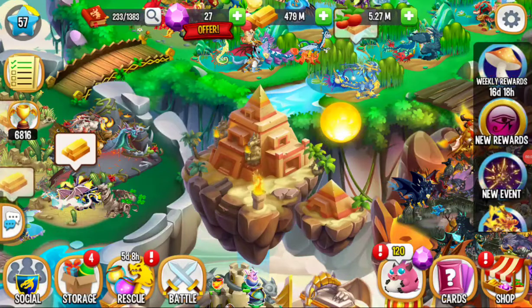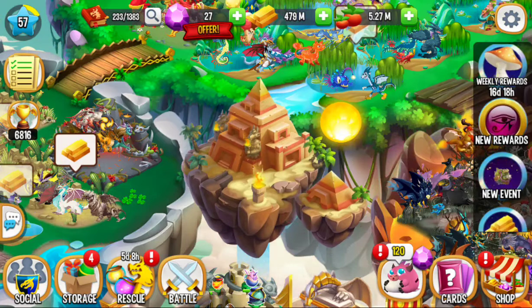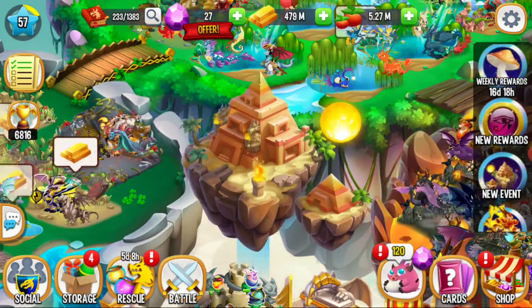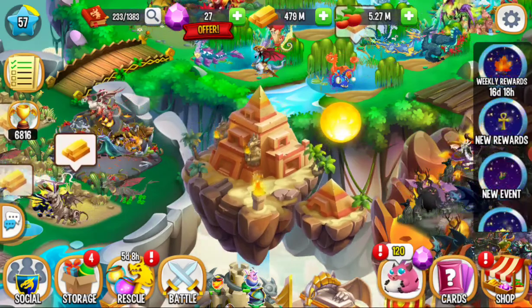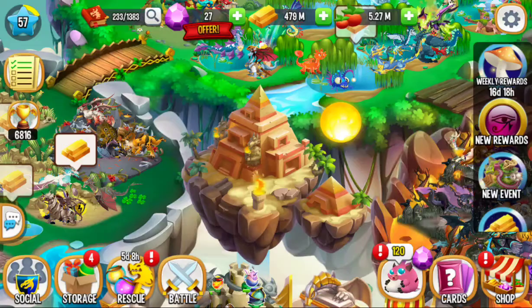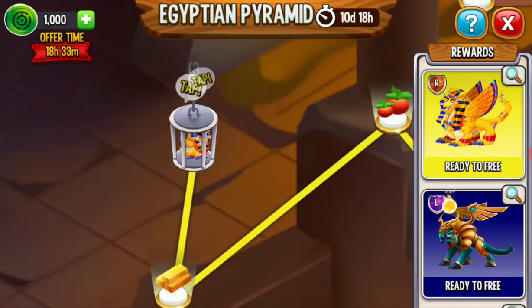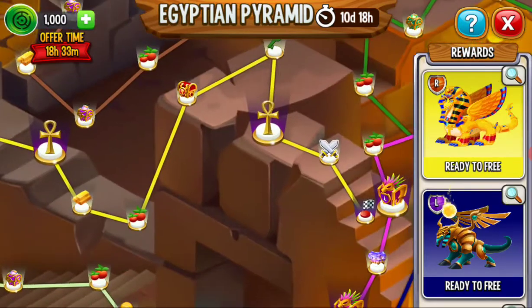Hey guys, welcome back to a new Dragon City video. Today there is a new island, so I'm going to be taking a look at it. It is the Egyptian maze thing where you can get the new Isis Goddess dragon, at least that's what I think it's called. Now let's go in and take a look. I'm just going to skip the tutorial since I know what to do, and we are in the new event.